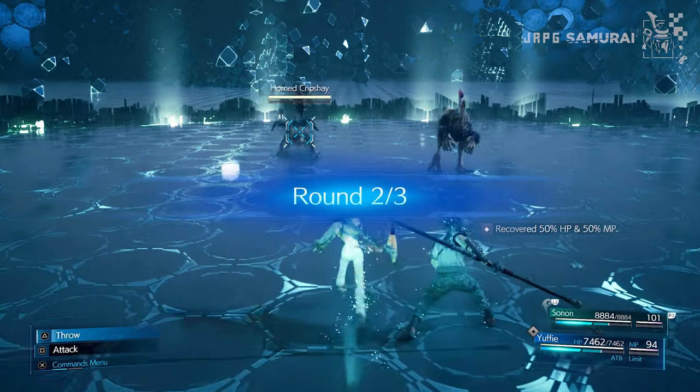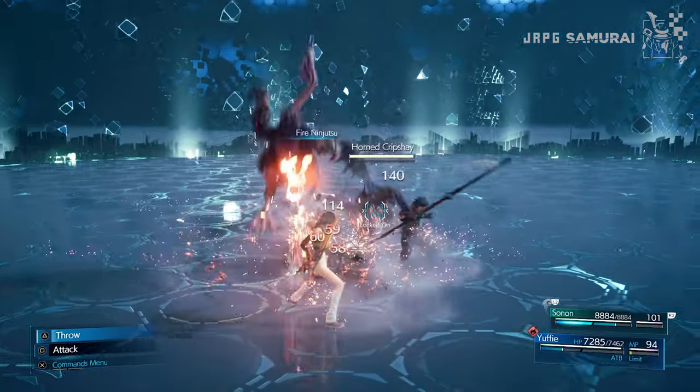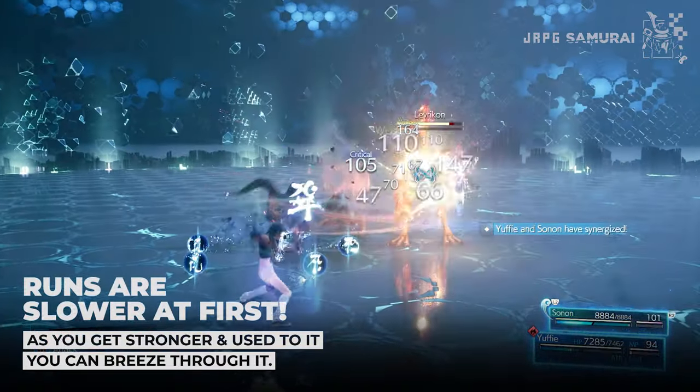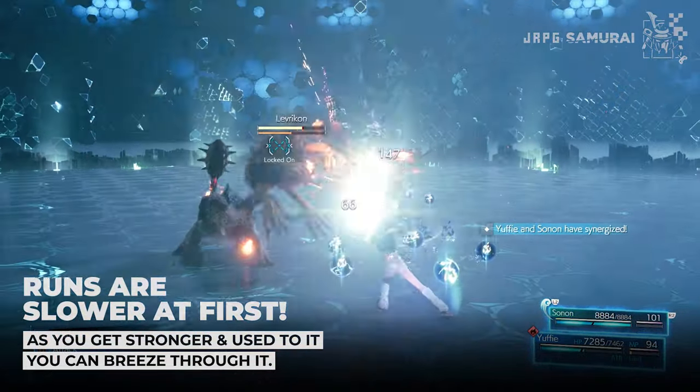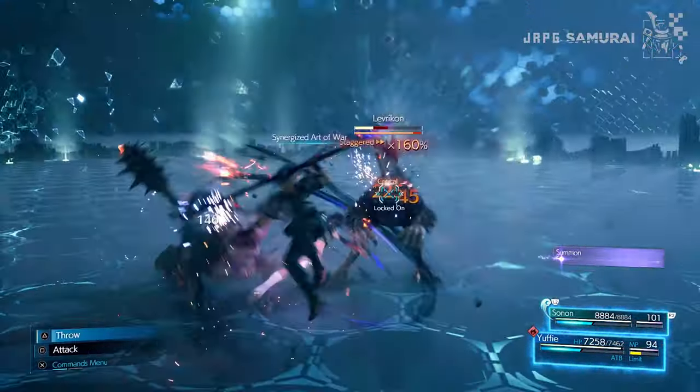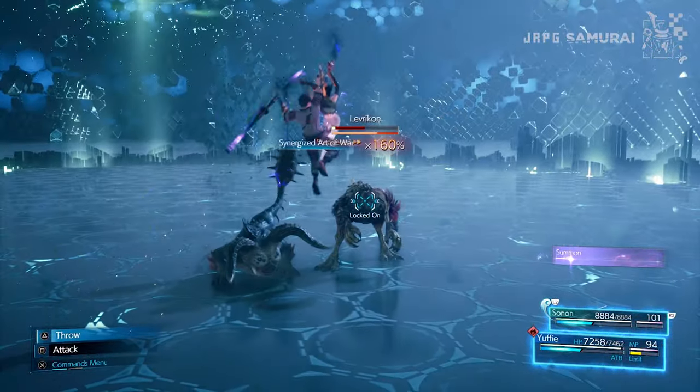The second match needs a few commands at the start of battle. Synergize them, target Lovicon, and cast Sonon's Rolling Storm, following up with Fire Ninjutsu by Yuffie, and start spamming elemental attacks. Lovicon will break right away — cast Synergize Art of War to kill both targets hopefully.